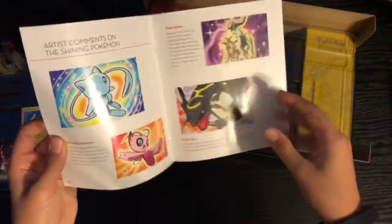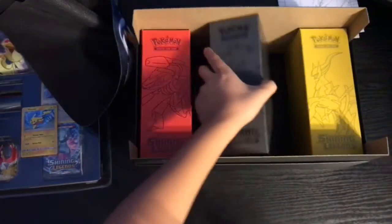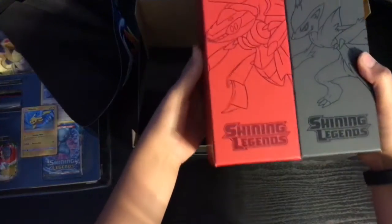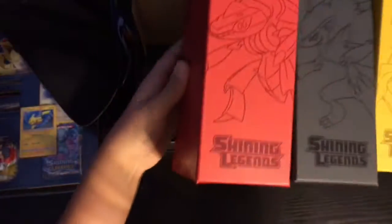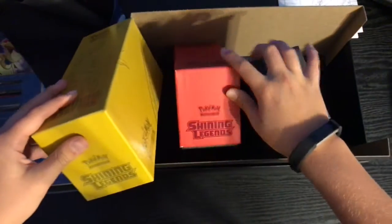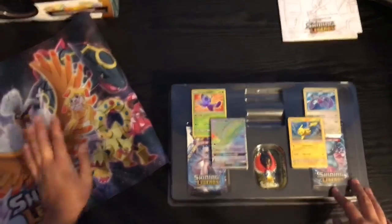I could have used that play mat at the pre-release today to impress everyone, but nope - it had to arrive right as I was leaving. And then we got this - the Making of Shining Legends booklet. I don't really even want to read this; I'll give it away if you guys want. And then we got these three containers inside, just like an elite trainer box. Oh, this one's damaged.